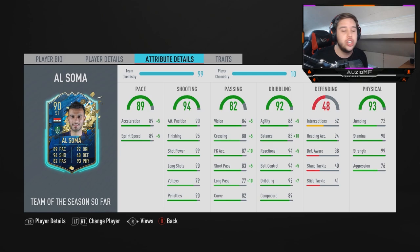He is on an Engine chem style and 10 chem, giving 94 acceleration and 94 sprint speed - a pretty fast player for someone that is 6 foot 3, which I wasn't expecting. He should be outpacing most centre-backs, though really fast ones like Aparva, Timonier, and Virgil will catch up to him.